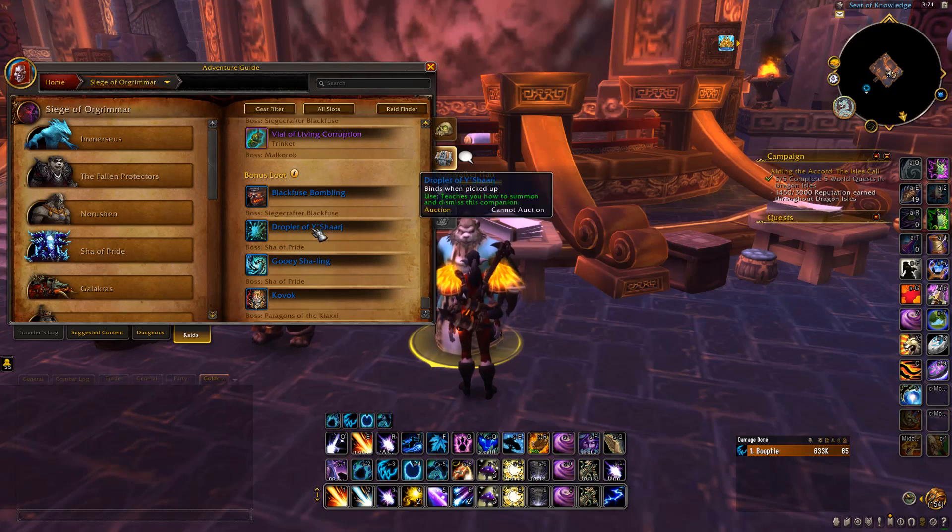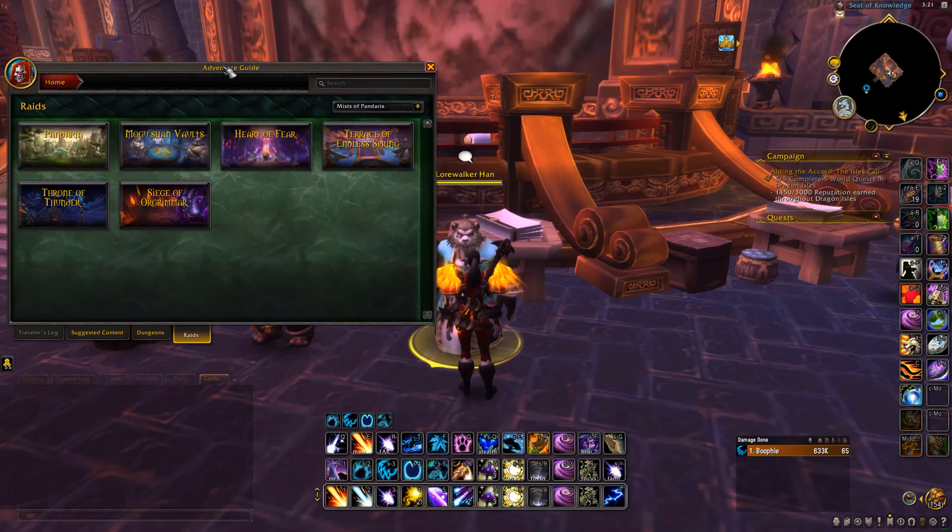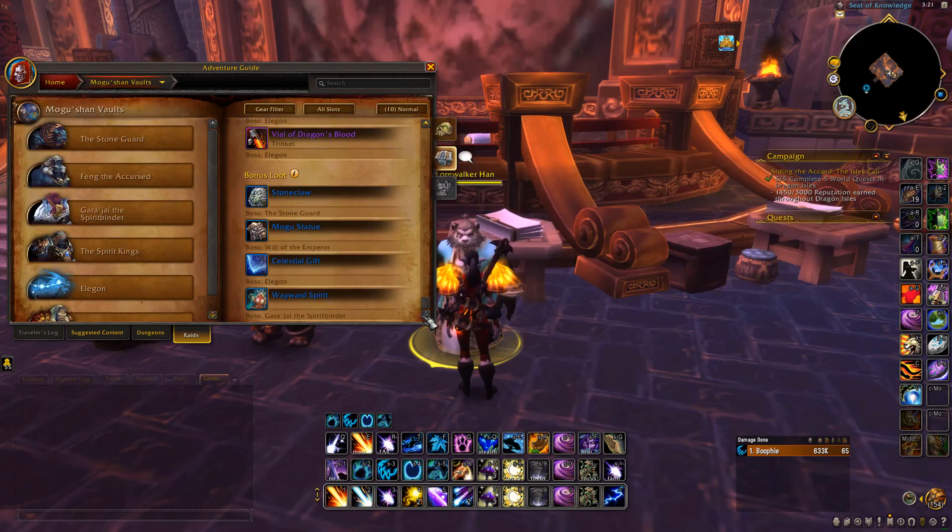What I recommend doing is coming to your Adventure Guide, setting it to Mists of Pandaria, and going through all the raids right here. As you can see, you want to go through all these, scroll down to the bottom part, and there we've got all the different pets. These pets can drop off the bosses — as you can see it actually has the name of the boss under them.